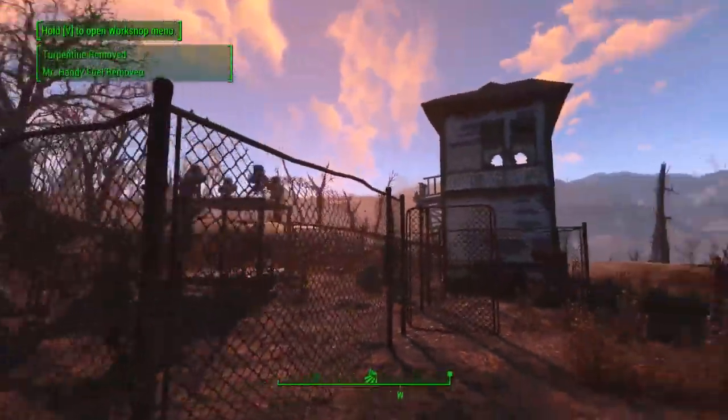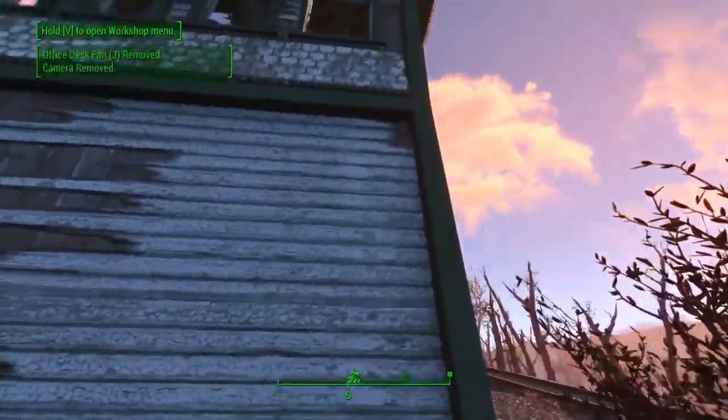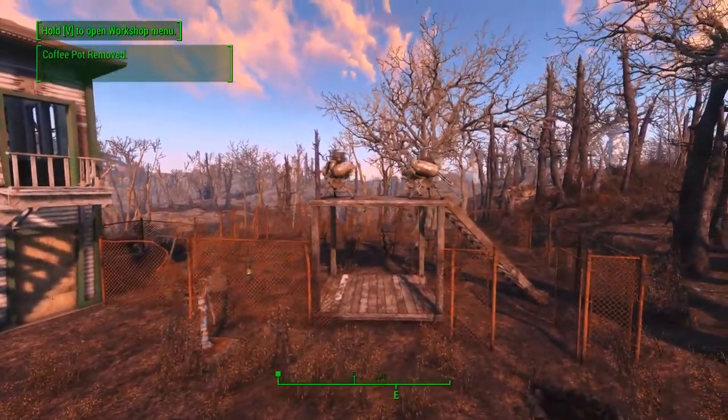Just like this. And now we have a Machine Gun Turret tower that has fairly decent coverage of the Oberland Station Settlement. If we come out and take a look around, the only place that's really eclipsed from this tower is behind this tower, so you kind of have to hope your settlers aren't going to go over there.